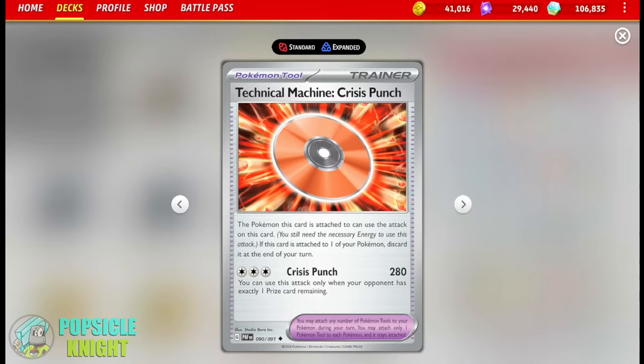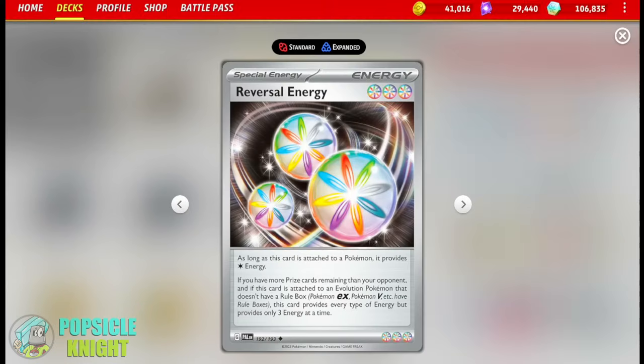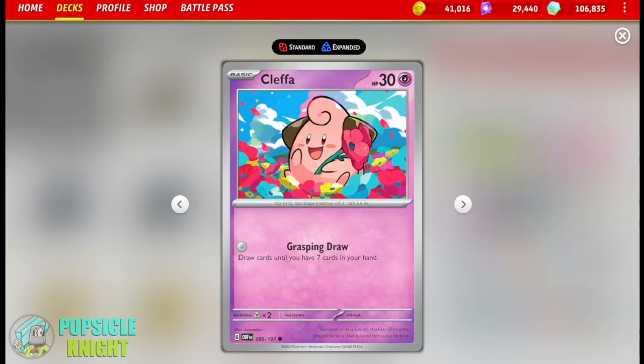Since we're already using a lot of effects of attacks to knock out our opponent's Pokemon, as a late-game surprise attack, I also added one copy of Technical Machine Crisis Punch. If your opponent has one prize card remaining, you can use the Crisis Punch attack — for three colorless energy it deals 280 damage, enough to knock out most Pokemon V-Star or even a weakened Stage 2 EX Pokemon. As long as you attach this to one of your evolution Pokemon, you can easily power it up using Reversal Energy as long as you're behind on prizes. And since this deck is so tight already, I could only really use two copies of Cleffa as my main draw support.